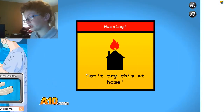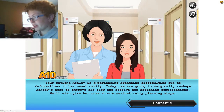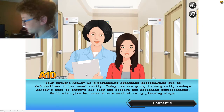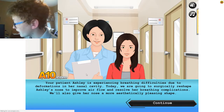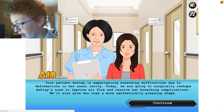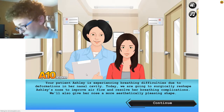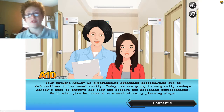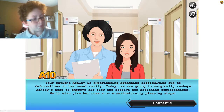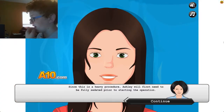Here we go, Operate, let's go. I'm actually gonna do this right instead of killing the patient. Nose surgery. Okay, your patient Ashley is experiencing breathing difficulties due to deformations in her nasal cavity. Today we are going to surgically reshape Ashley's nose to improve airflow and resolve her breathing complications. We'll also give her nose a more cosmetically pleasing shape.